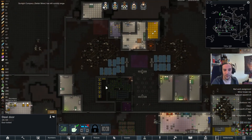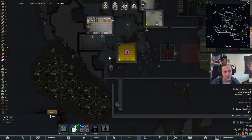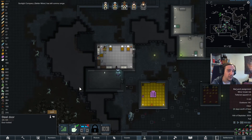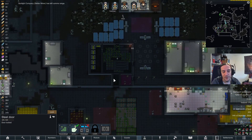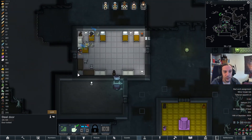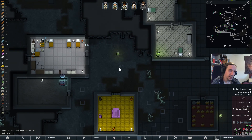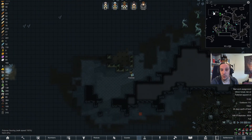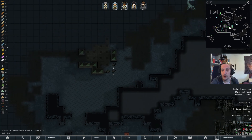They'll even be forbidden from entering certain areas, so I'm going to lock a few doors for them. It's such a pain to configure, but whatever. Bottom line: my idea is people like Ryo will be used to die first — whenever there's a mechanoid cluster to wake up, that's exactly where I'm going to use people like her.